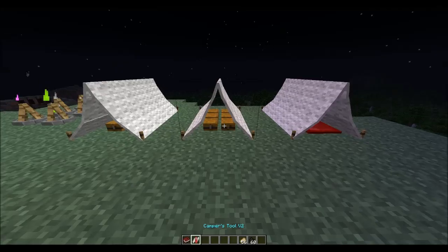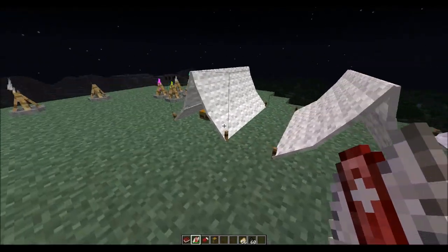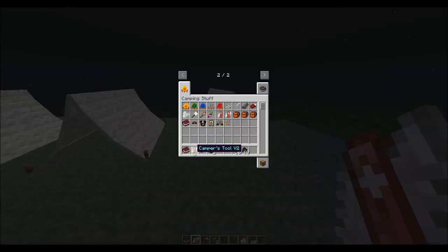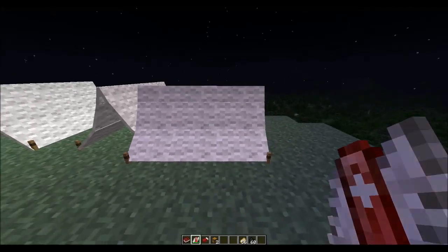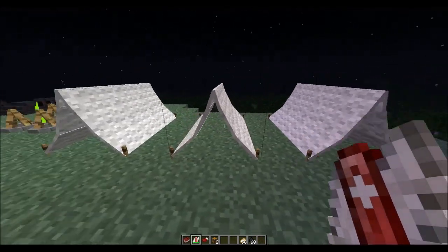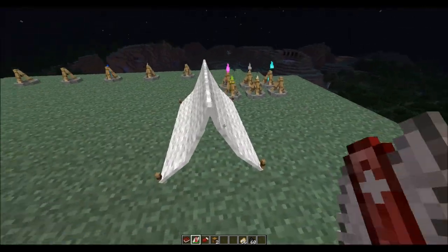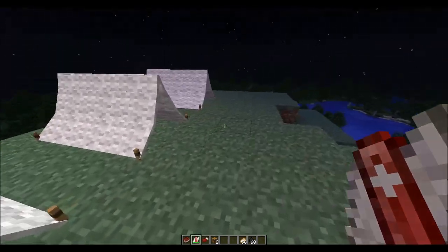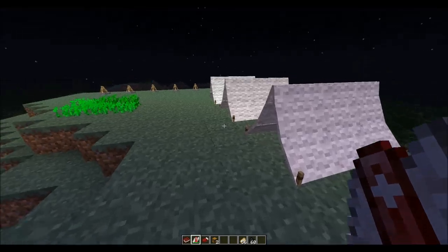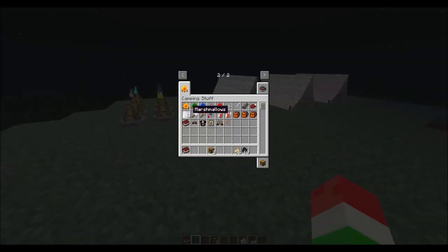The pocket knife has some additional uses - you can actually use it to remove items from inside the tent. It also has a health bar so you cannot use it forever. By right-clicking it, you can also rotate the tent. It won't rotate if there's something in the way, but if it has enough room it will turn. It can only turn two ways if it doesn't have enough room.